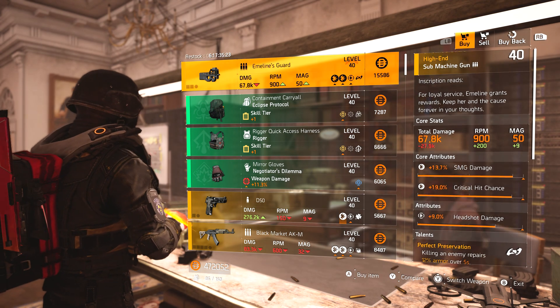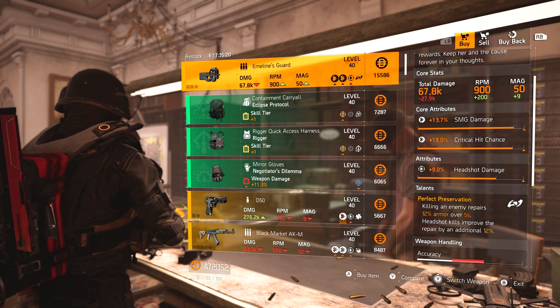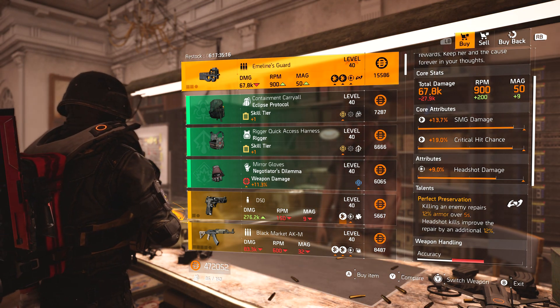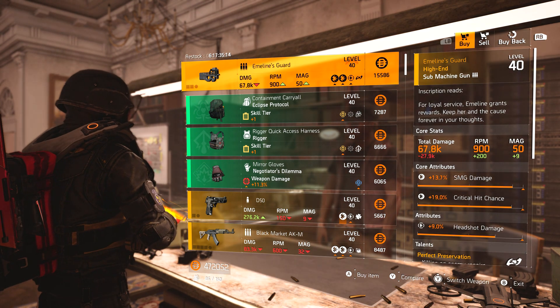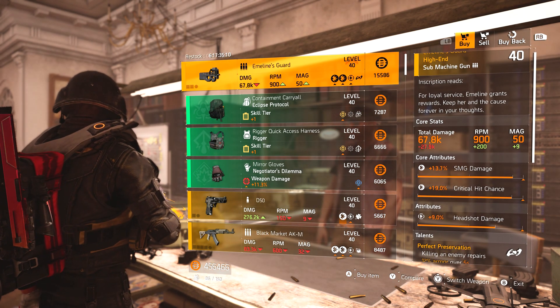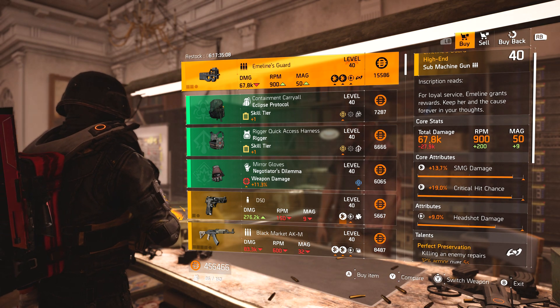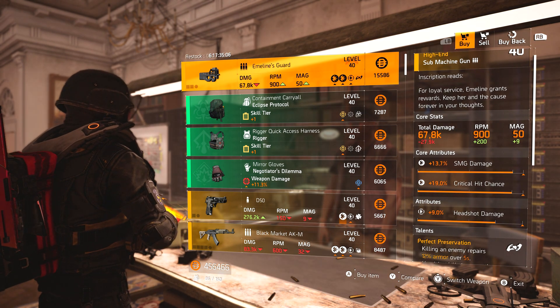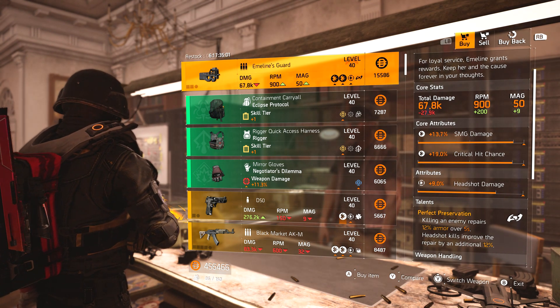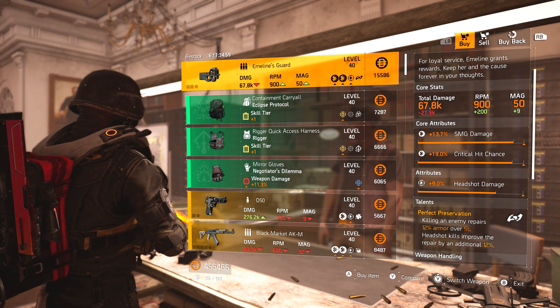Emeline's Guard, which is the named P90 submachine gun, with SMG damage, crit chance, headshot damage, and Perfect Preservation. I might pick this one up because I don't have a very good Emeline's Guard. With SMG damage and crit chance I can roll the other attribute — headshot damage — to crit damage, and this is actually a pretty good weapon with the right build. Definitely worth picking up if you don't have it already.